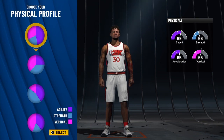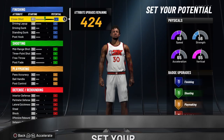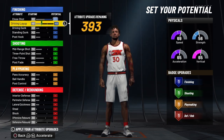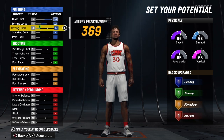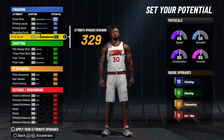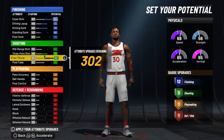We're going to take the speed profile — we've got to have speed with this computer-assisted defense for user players. All the way up on the close shot to set its potential. We want his driving layup all the way up. We want his driving dunk all the way up, and we want his standing dunk just to go to 50. Nothing on this close shot. All the way up on the three-pointer, all the way up on his free throw.